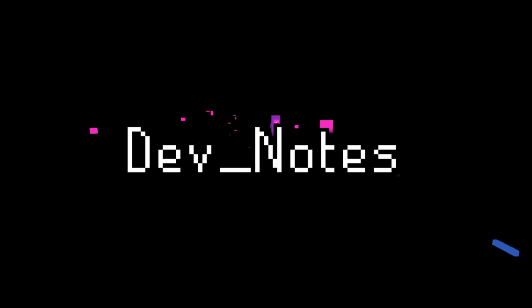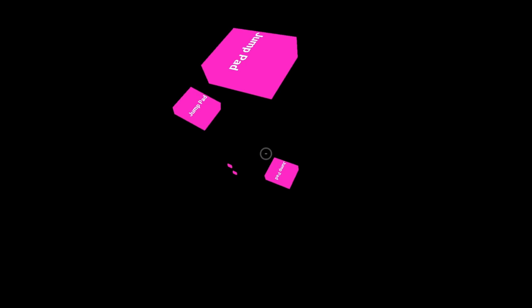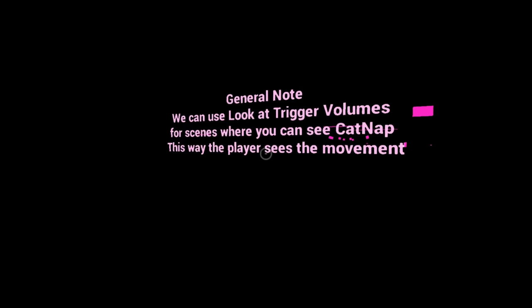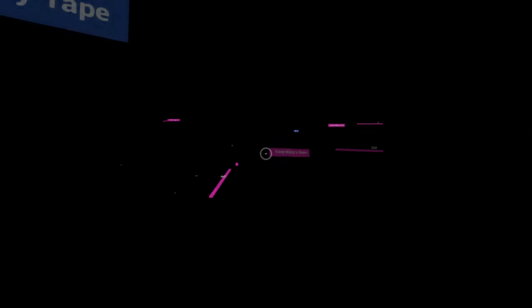Last up for this section is an unused map simply titled 'Dev Notes.' As the name suggests, this spawns us into a room with a whole bunch of dev text. I'm assuming this was supposed to load alongside an early map so a dev could see where all these notes were, but unfortunately whatever map that may have been is no longer in the files. We can still piece together where these were for: 'Phone Call 2' is the one you get from Ollie when you first enter Playcare, so this was shortly after the cable car ride. There are more notes for phone calls when plugging in the Home Sweet Home cord and grabbing the Gas Production Zone key — so this was under the statue. There's also a general note for how the devs implemented some of the Catnap interactions.